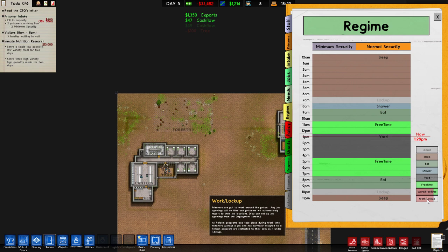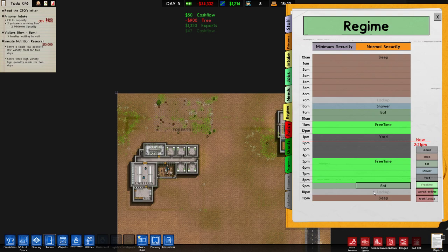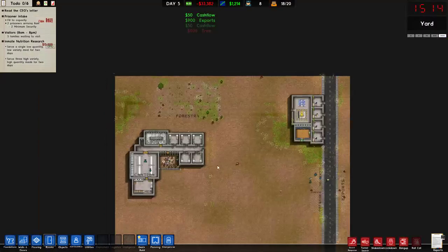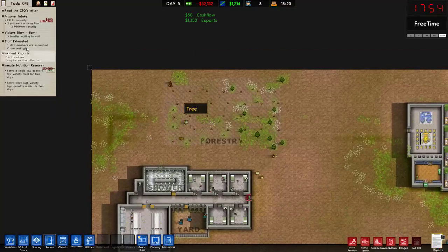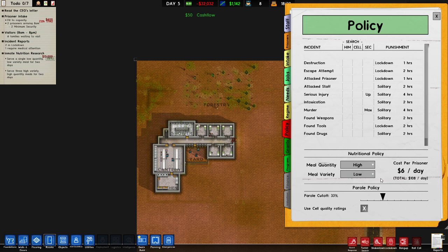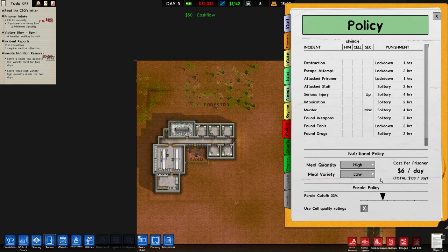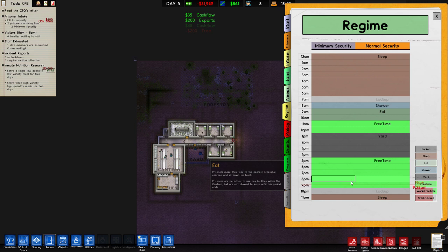Then you're going to have to go into your regime and add more free time to them. You have to make sure they only have one meal a day. As you can see, that starts the percentage ticking up. You just have to wait a while until this one is completed, then go and switch your policy to high quantity and high variety, and then go to your regime and add more eat slots.